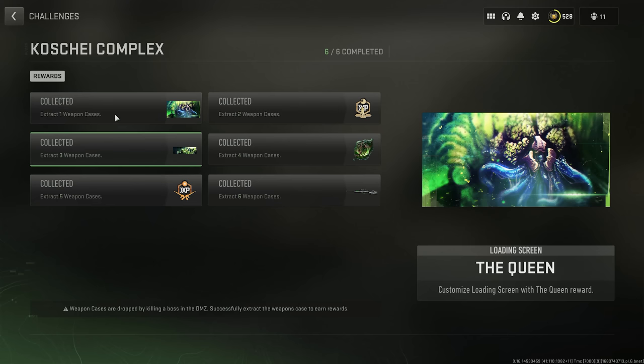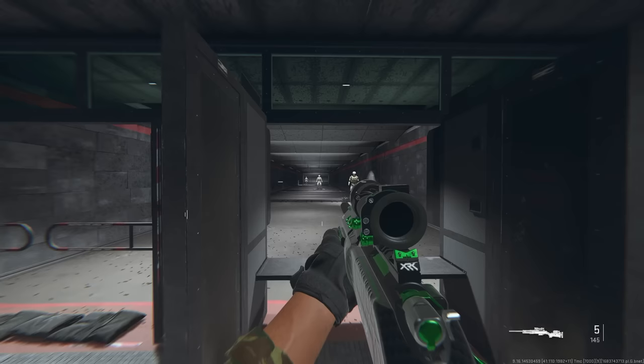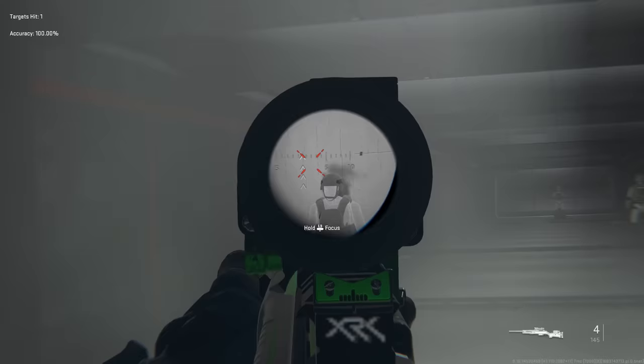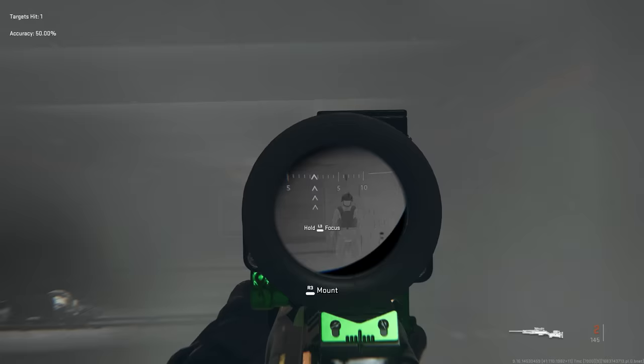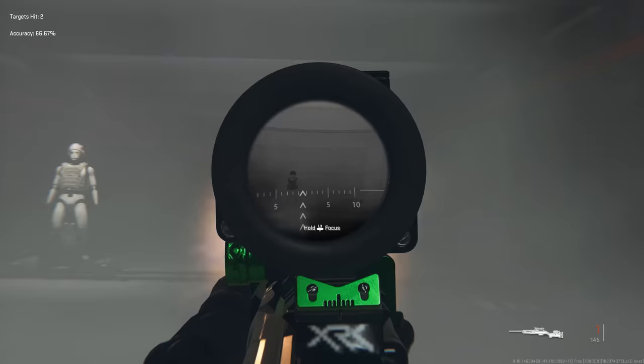Once you've got the weapon case and exfilled, there are six rewards in total. They aren't that impressive, but the final one unlocks a blueprint called the LA BX 330 — a blueprint for the LAB 330. This weapon case is a lot more complex to get than any other DMZ map before, so if you found this guide useful, hit a like and subscribe, and check out the DMZ video on screen right now.